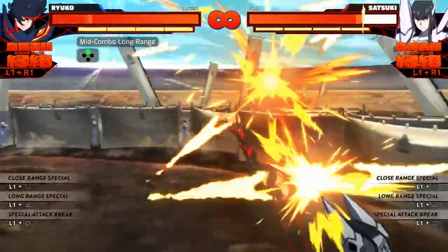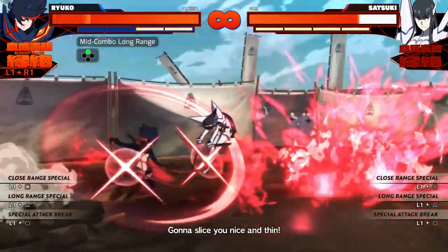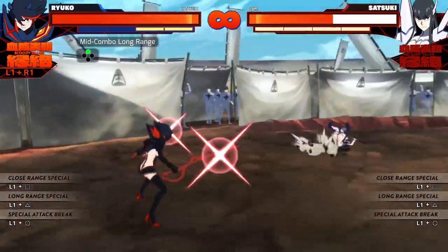In an aerial combo, the long-range attack brings Ryuko back down to the ground. From here, you can cancel into some of your special attacks, so if you're in the air with meter, this might be your best finisher.